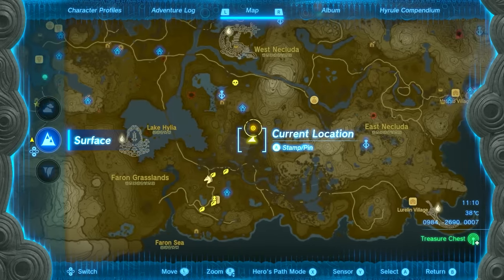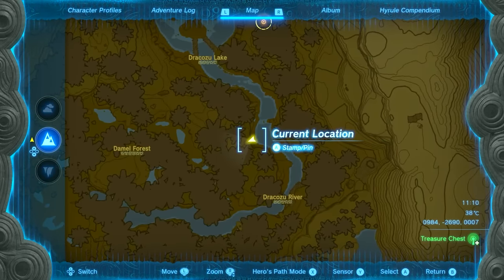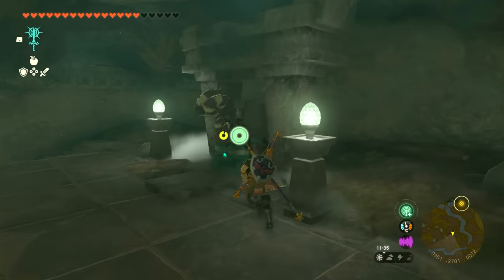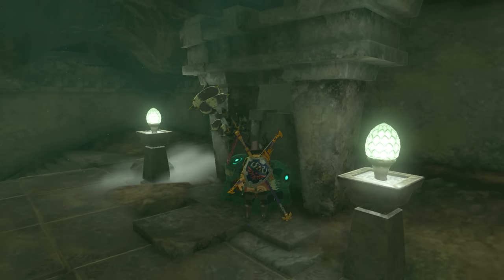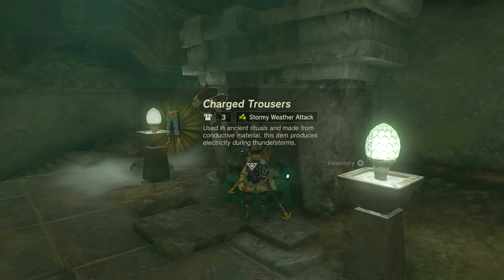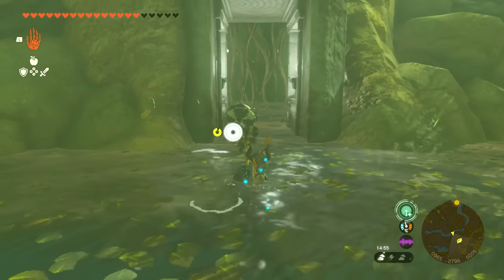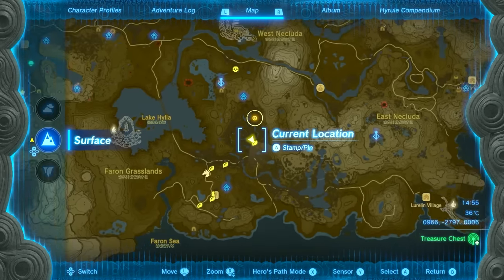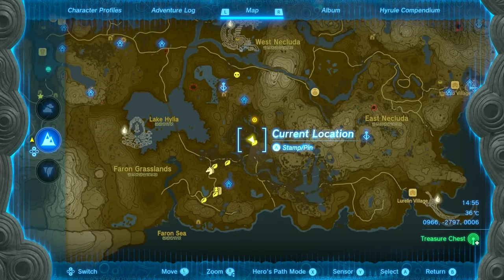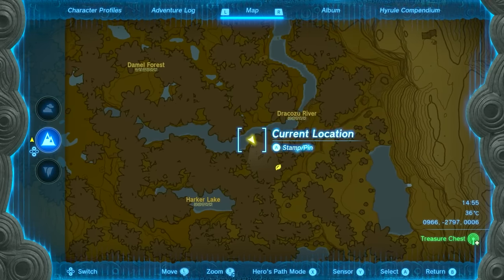The second chest is right over here. If I show you the map, you can see where I am right now — this is where the location of the second chest is. It basically follows the river down to the south. When you open up this chest you will get the Charged Trousers. The next chest is located over here. You'll have to swim through the water and use a weapon to break some obstacles. This is located right over here on the map — I'm going to quickly zoom in and give you the exact coordinates of where you can find this cave location.